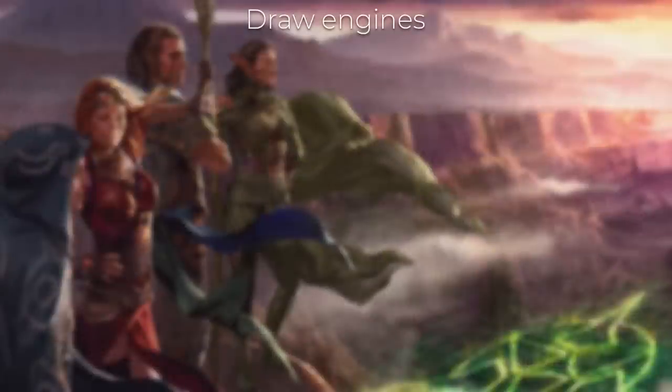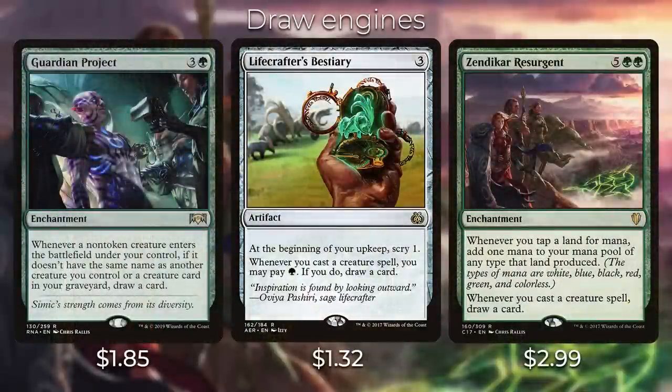Ways of drawing cards in this deck are very important. We have a couple of cards that are draw engines — whenever we play a creature spell, we can draw a card. We have Guardian Project, and whenever a non-token creature enters the battlefield under your control, you can draw a card. Lifecrafter's Bestiary lets you scry at the beginning of upkeep, and whenever you cast a creature spell you can pay a green and draw a card. Zendikar Resurgent lets you double your mana and also whenever you cast a creature spell, draw a card.